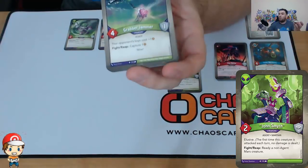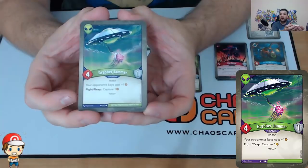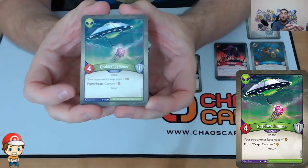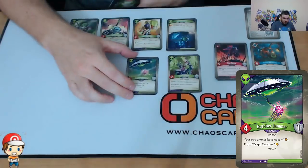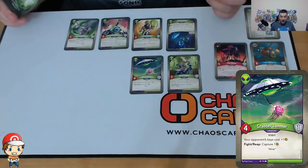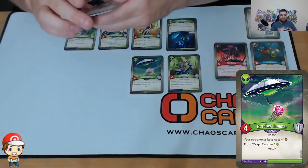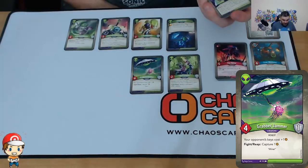We have one copy of Grabber Jammer. Four Power, One Armor is quite nice stats-wise. Your opponent's keys cost one more, and when you fight or reap you capture one Ember. Putting this all together, I quite like it — we've got a couple that increase the cost of my opponent's keys and a couple that capture Ember. That's all of my creatures — five total.